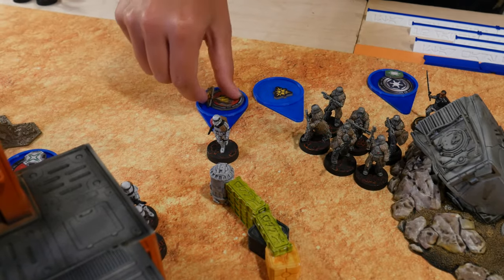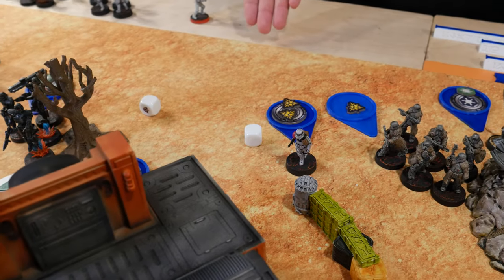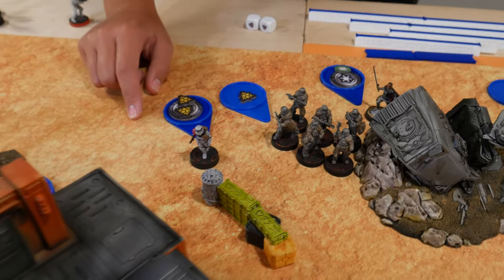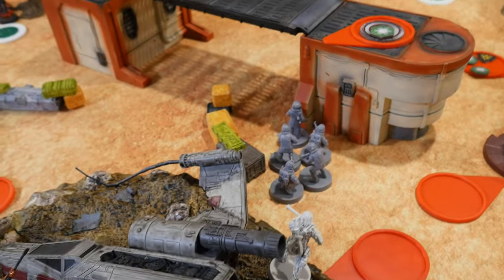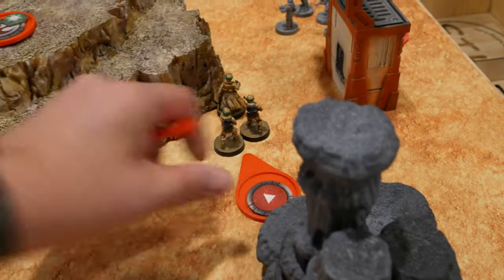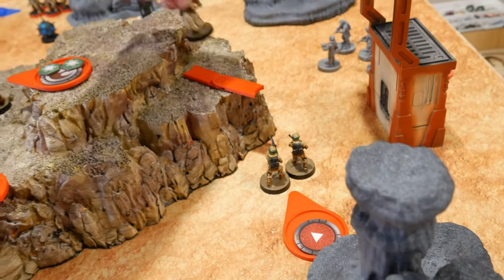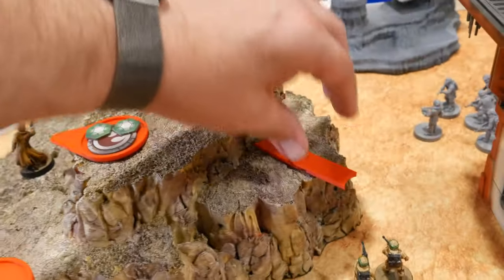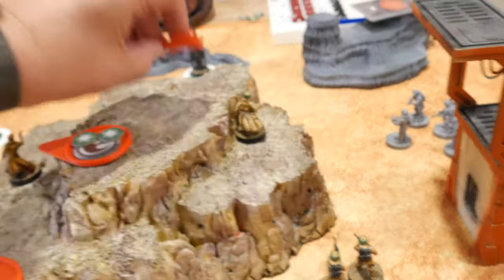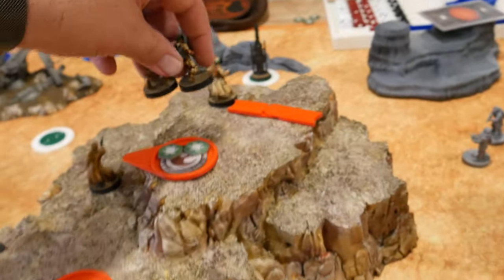Drew last Core — this figure rolls for suppression, still not getting any. Takes a single shot at the gray squad behind the building. My Rebel Troopers over here climb onto the hill and climb a second time with a combined move to get two dodges.